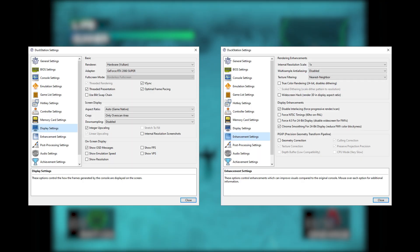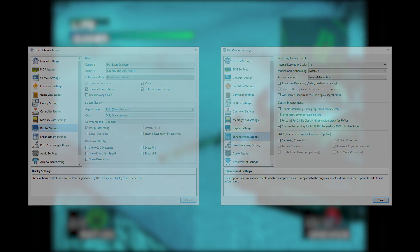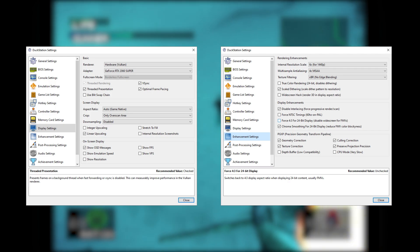So here are my settings screens for PS1 graphics — you can pause and check. And here are my settings for high resolution graphics.